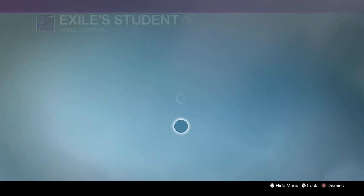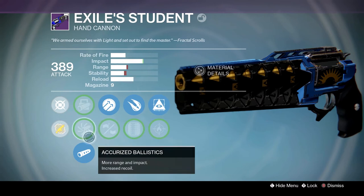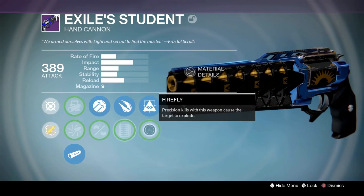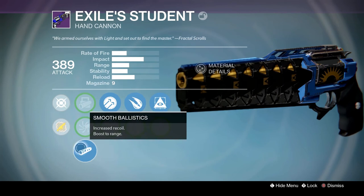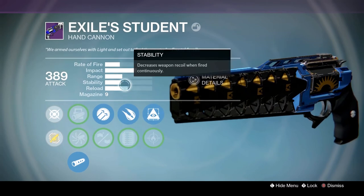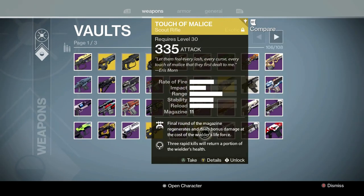Exile Student — a gun I've personally never cared about, but it's actually not bad. It's got Firefly, Hidden Hand, Explosive Rounds, and Hammer Forged. The gun is actually not bad — I personally have just never used it. Fatebringer is probably going to be better in most situations, but it's a good gun. Year 3 Trials hand cannon — not bad.